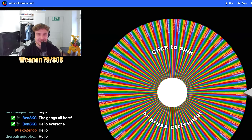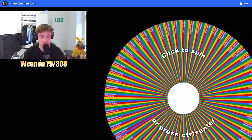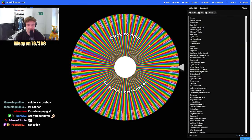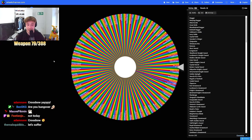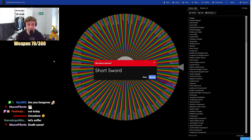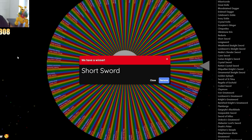Alrighty guys, here we go again. Weapon number 79 already. What is it going to be today? Let's just spin the magic wheel and we shall find out. Today we almost got Reduvia but instead we got Short Sword.